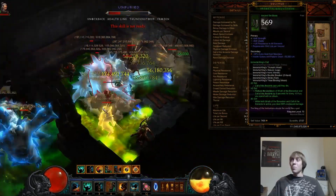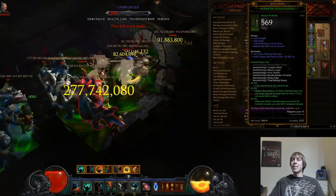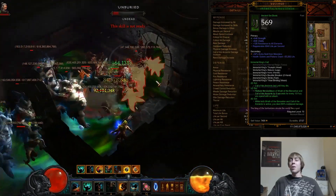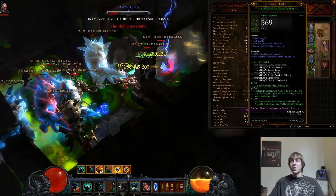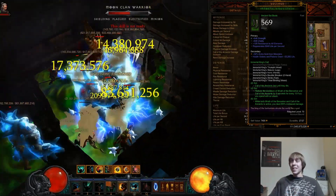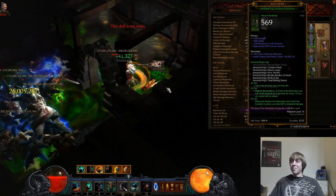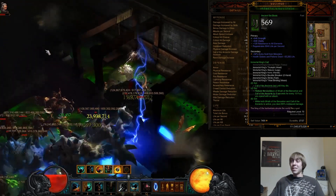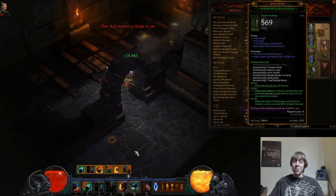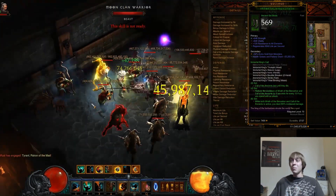For boots, regeneration or armor are your options. The more I play the build, the more I feel armor is probably the way to go. My current boots happened to have around 550 strength on them, and I decided to roll extra strength and keep the regeneration since I was getting some armor through the strength. But armor is probably the better choice, though regeneration is also very good.